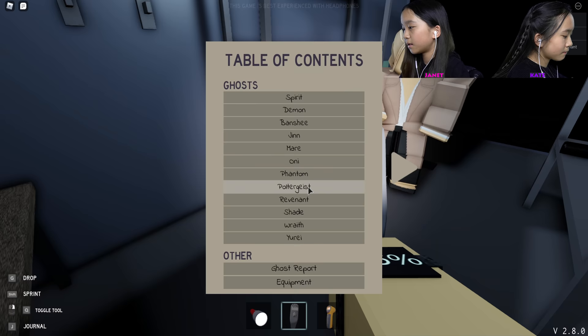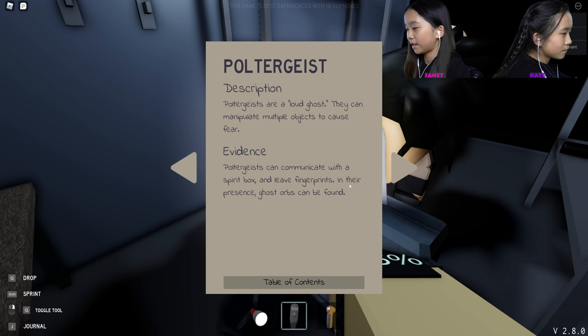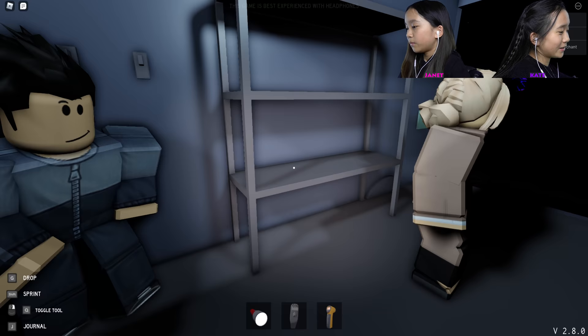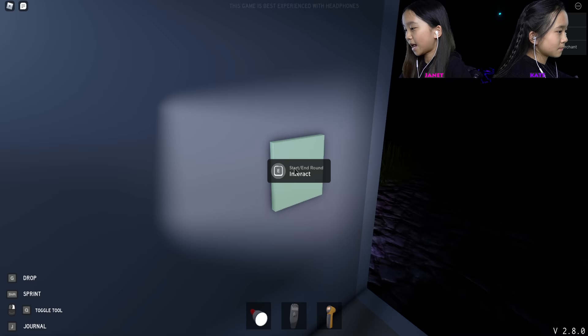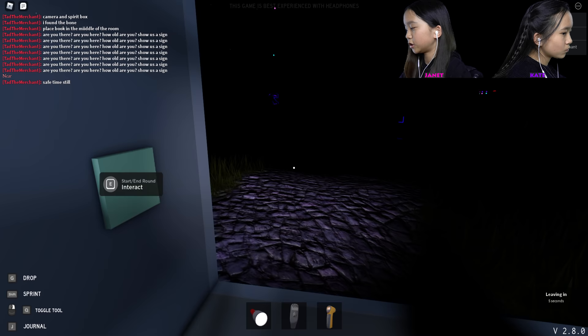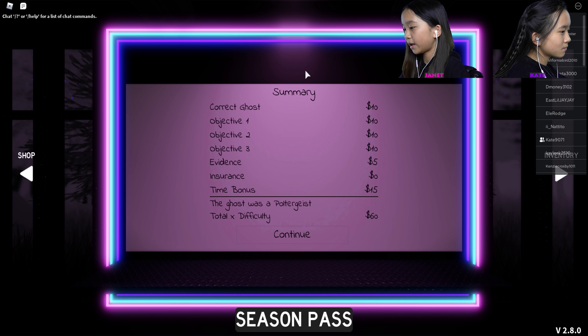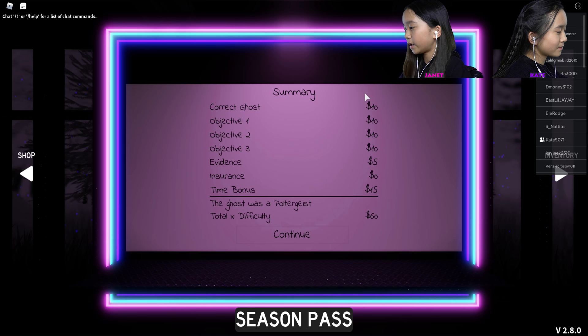Poltergeists are loud ghosts — they can manipulate multiple objects to cause fear. Evidence: poltergeists can communicate with the spirit box and leave fingerprints. In their presence, ghost orbs can be found. That's exactly what we found! And it was making a lot of noise. Oh wait, we still have 20 seconds — the ghost couldn't kill us. Okay, it says zero now, let's close the truck. We got it correct — the ghost was the Poltergeist! We got all the objectives and evidence correct, and we got sixty dollars. Let's continue.